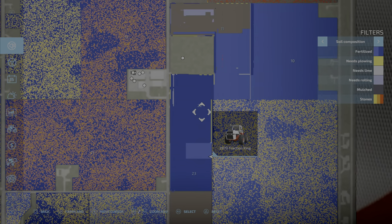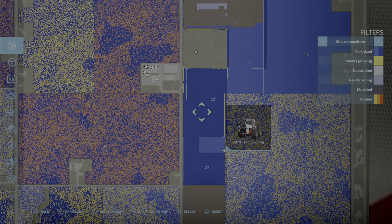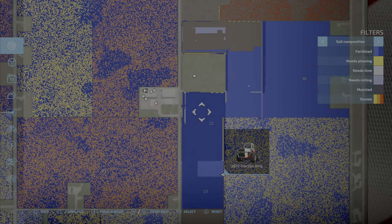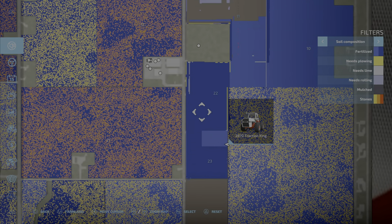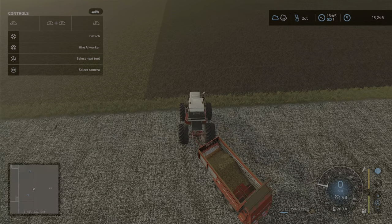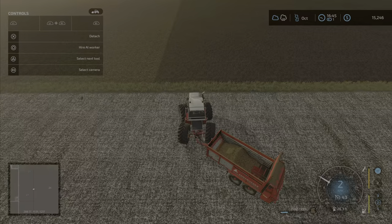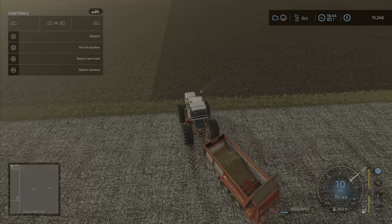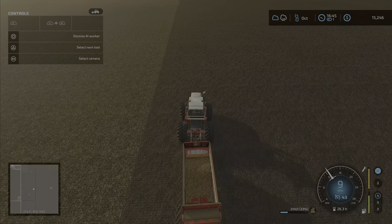I have to go this way because it's already double fertilized, and if I go the other way it ends up going over this field again, wasting all that fertilizer when it's already fully fertilized. So I'm going to start it over again and try to line it up as best I can by eye.